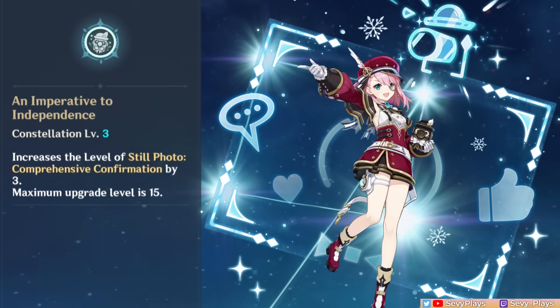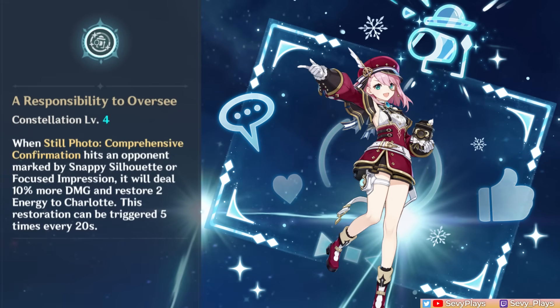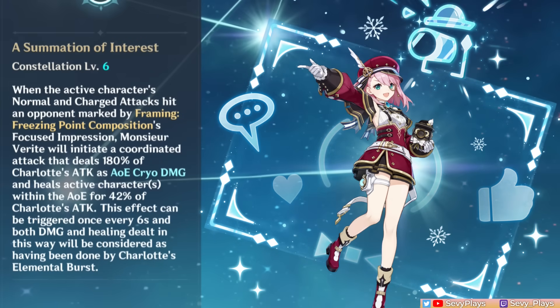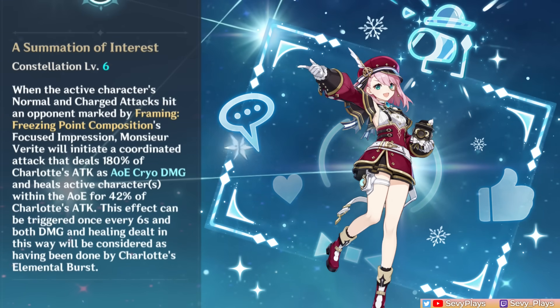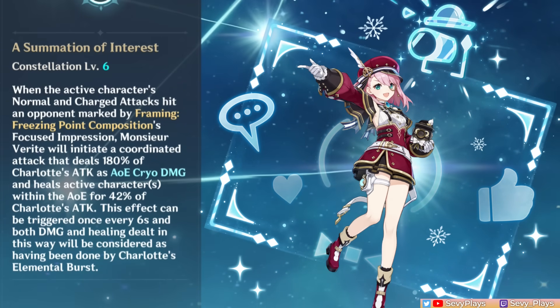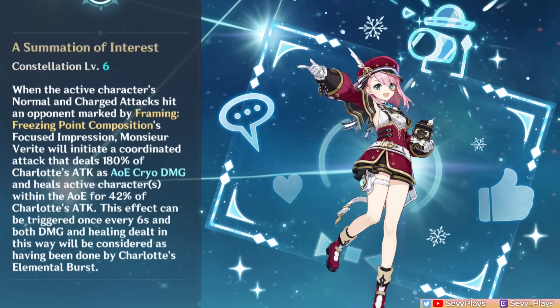C3 increases her burst level for more healing. C4 addresses energy needs: when her burst hits an opponent marked by her skill, it restores 2 extra energy to Charlotte up to 5 times every 20 seconds, potentially reducing her ER needs by 10-20% to make building her easier. C5 increases her skill level by 3 for more damage. C6 allows the active character's normal or charged attacks hitting a Focused Impression-marked opponent to trigger a coordinated cryo attack and heal the active character — triggering every 6 seconds and counted as burst damage, adding cryo application and healing for both off-field and on-field playstyles.